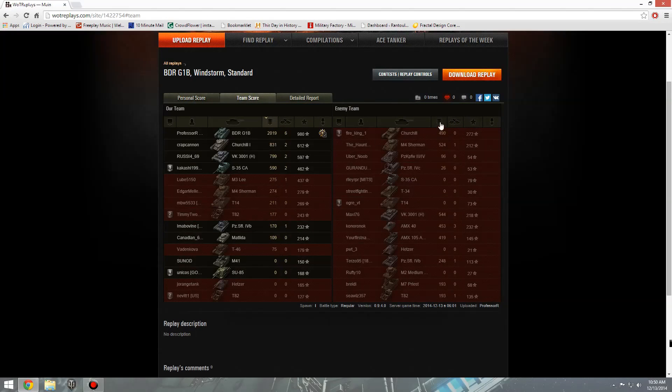Scores... I did over double what our second best player did on our team, and way more than anyone on the enemy team. 2,019 damage in a Tier 5 match. With experience, that's going to be higher than everyone else — 980 experience.